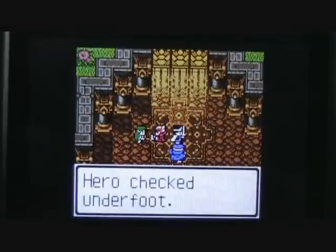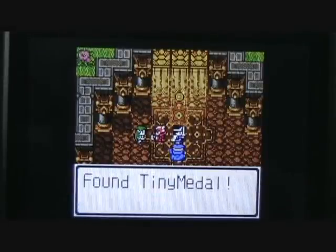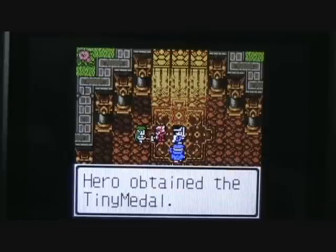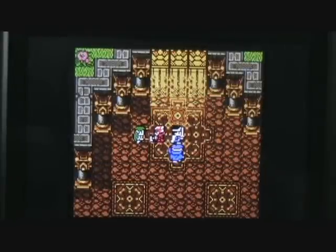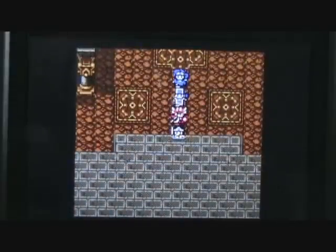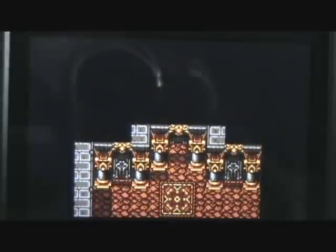If we check the center of this carpet here, we will find Tiny Metal Number 70 laying there. That is going to complete the next set of tiny metals we need to get our next item from the Metal Master, so we'll go pay him a visit in just a bit. But remember, we need to visit the Dragon Queen first, and we can find her by going due south from there.